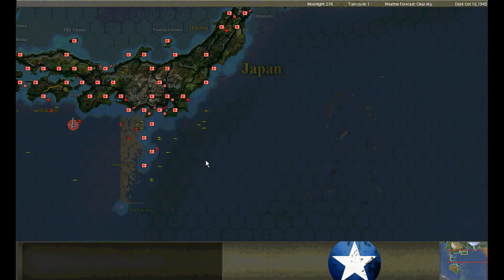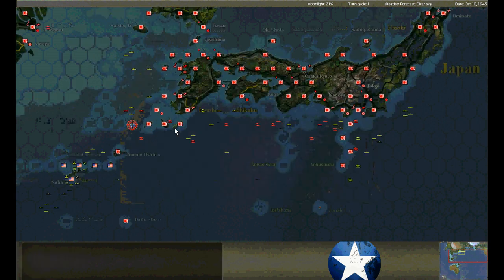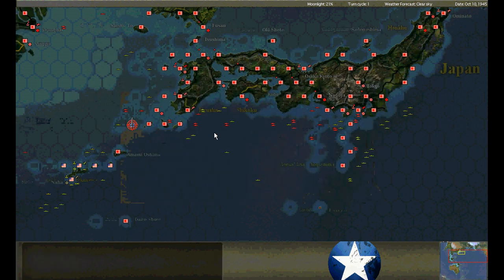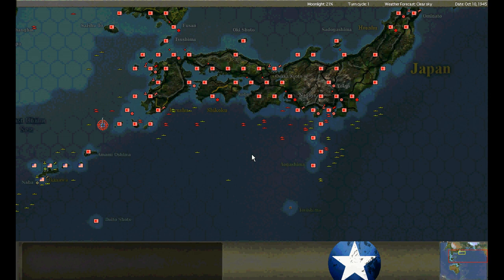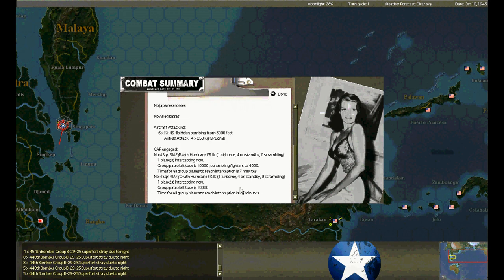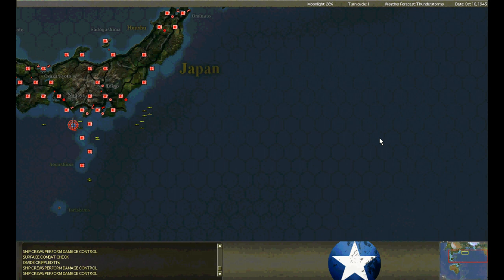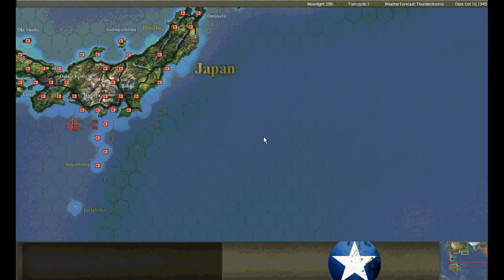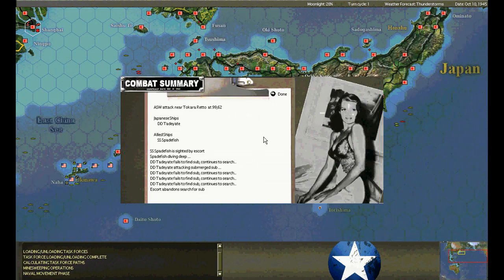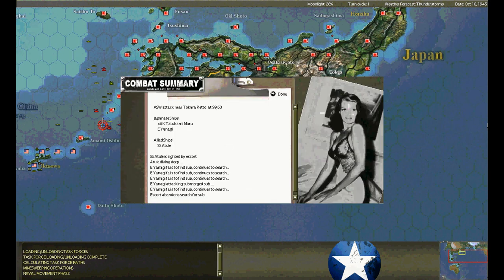Moray fires two torpedoes at an E-boat escort — miss. Plaise fires two torpedoes at a heavy cruiser — son of a gun! The intelligence report said it was something else. We get a hit — four torpedoes gets a hit, beautiful. Spadefish fires four at a tanker — miss. Get the cruiser! Singapore under night attack — Indian Hurricanes intercept, no losses. Blackfin fires on a transport — miss, and gets hit five times with depth charges. Moray fires a pair of torpedoes at a tanker — gets one hit, that's all we need. Spadefish fires on a transport, gets one hit — might be enough.